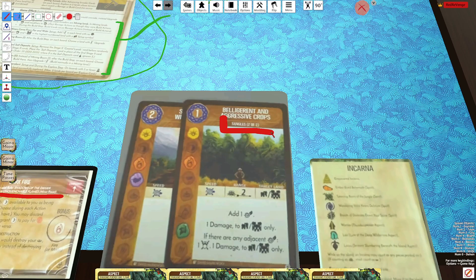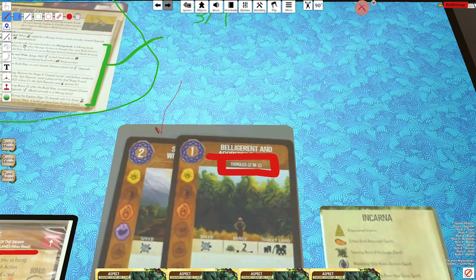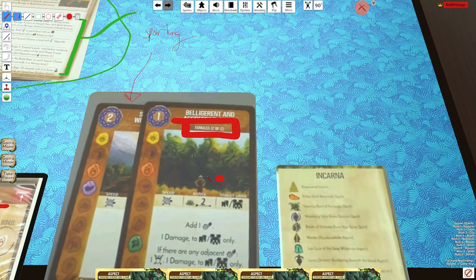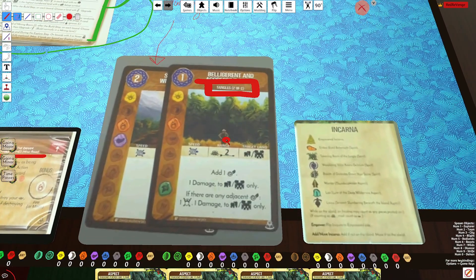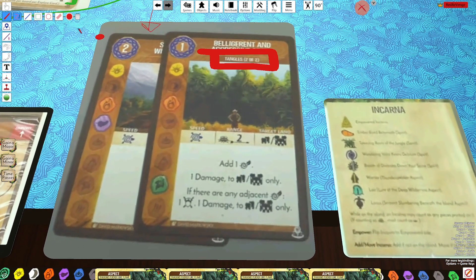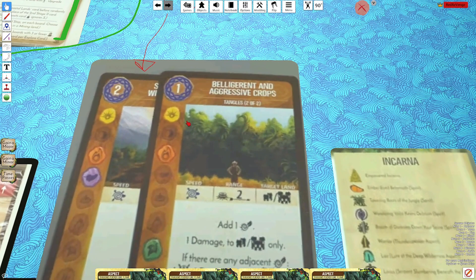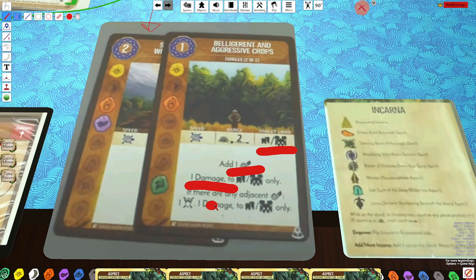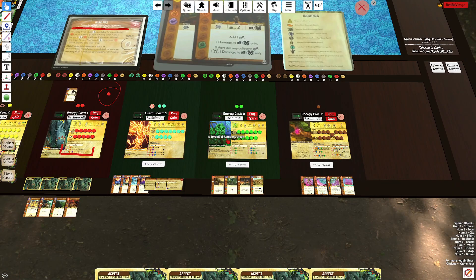This is for the Green aspect called Tangles. The Lightning aspect was revealed in a previous video and is called Sparking. The Tangles aspect is one of my favorite aspects in the game — my favorite way to play Green. The card is called Belligerent and Aggressive Crops: sun, fire, plant, one energy, two range from a sacred site, targeting buildings. You add wilds, one damage to buildings, and if there are adjacent lands with wilds, an additional damage and fear. A very strong card. I can't wait until the entire Tangles kit is revealed so I can play some games for the channel.